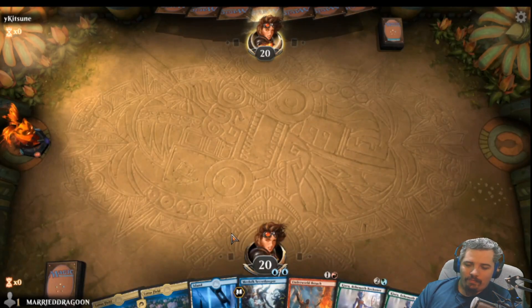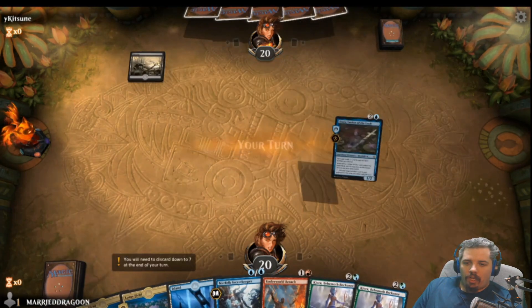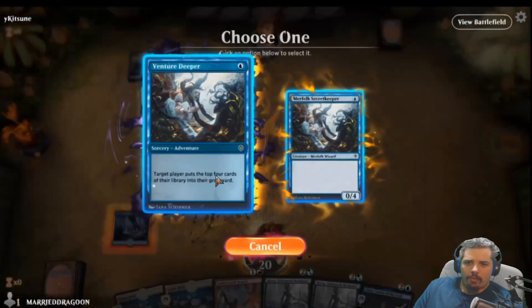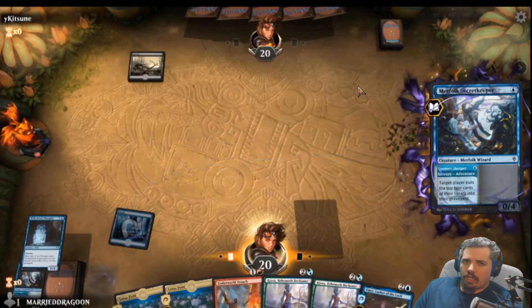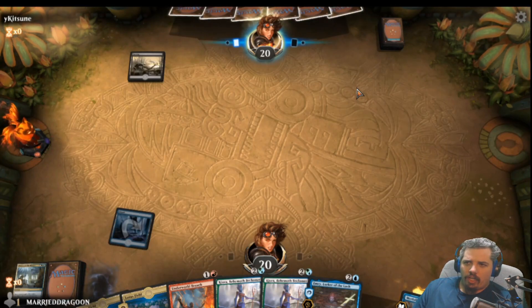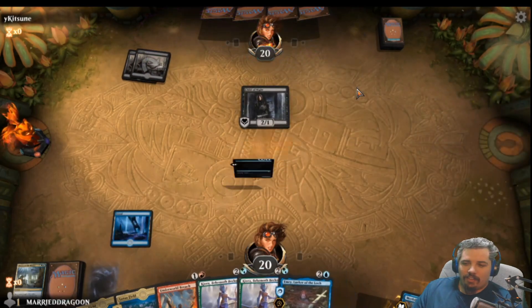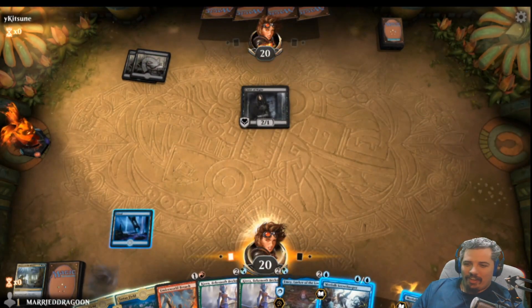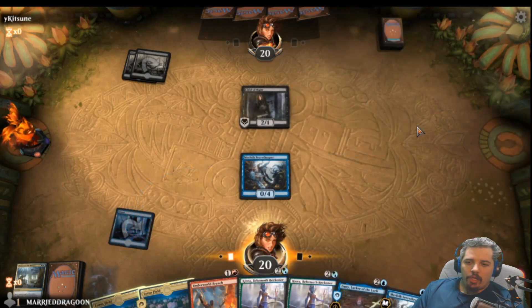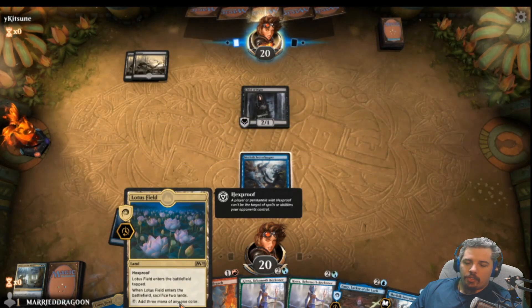This is going to be a rough hand to play here. I think we can do this — it shouldn't be a big deal. Turn 1 we mill ourselves; we've got to get some cards into that graveyard to get this deck running. Our opponent's looking at our graveyard. Considering they've got a creature on board already, we want to block rather than mill with Merfolk's Secret Keeper.